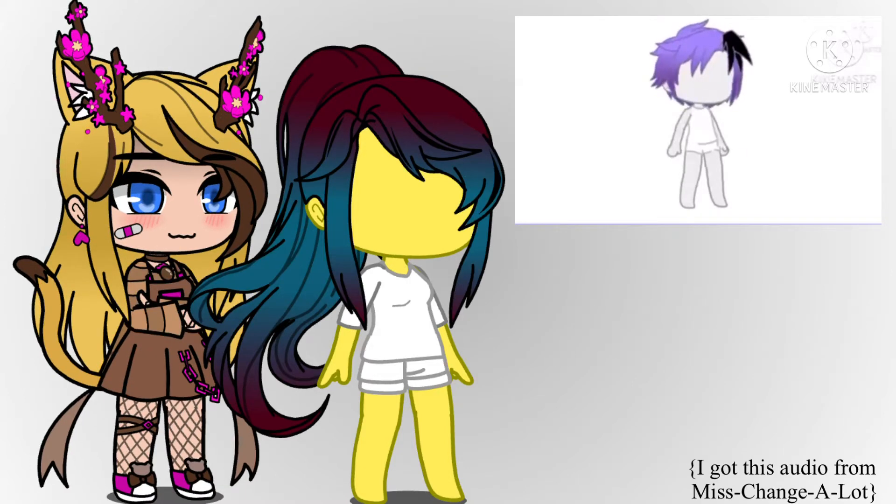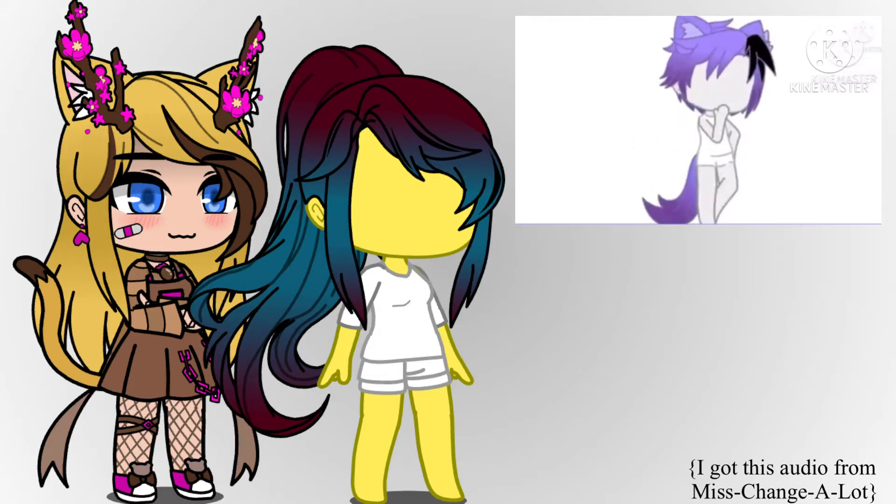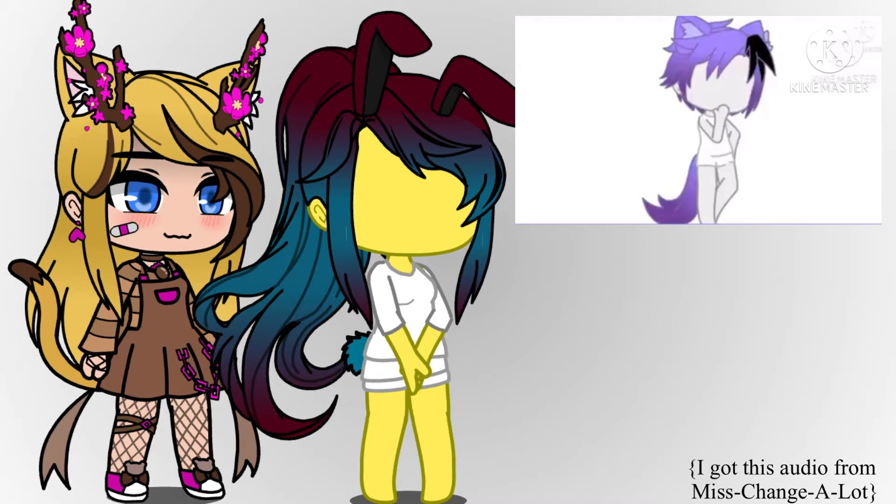If you are an Aries or Aquarius, your animatronic will be a Foxy animatronic. If you are a Taurus or Virgo, yours will be a clown animatronic. If you are a Gemini or Scorpio, you will have a Freddy animatronic. Sagittarius or Cancer gets Bonnie. Capricorn or Leo gets Chica. Libra or Pisces, it will be your choice.